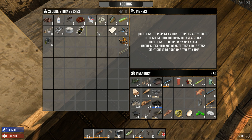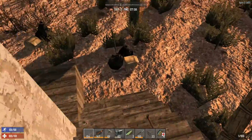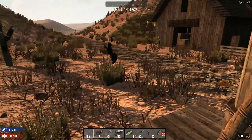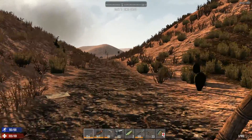All right, so I think we are ready to go. I will leave some stuff behind, though I would like to take them all with me — especially those crafting materials, and bullets. But for now I will just go, and in just a few moments we will see what we come across.